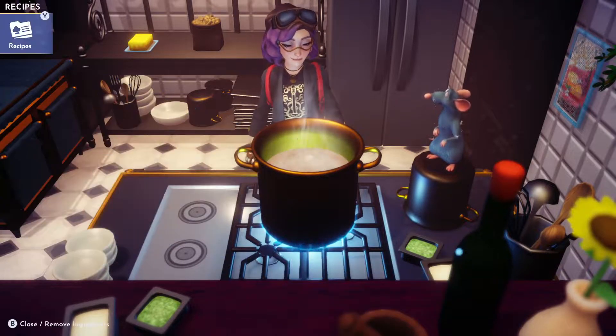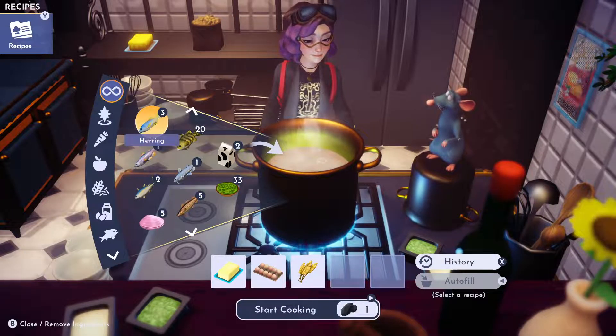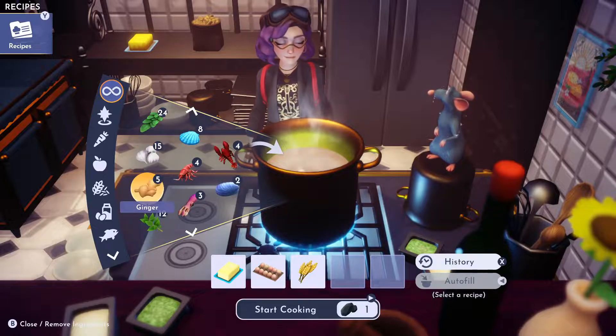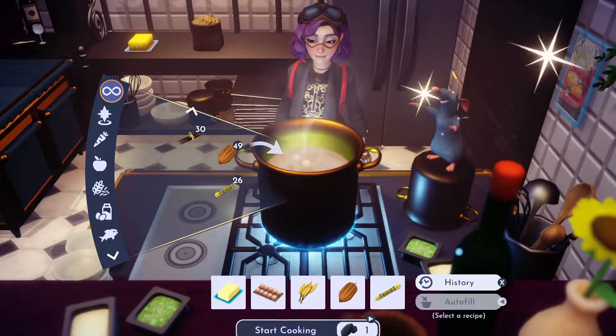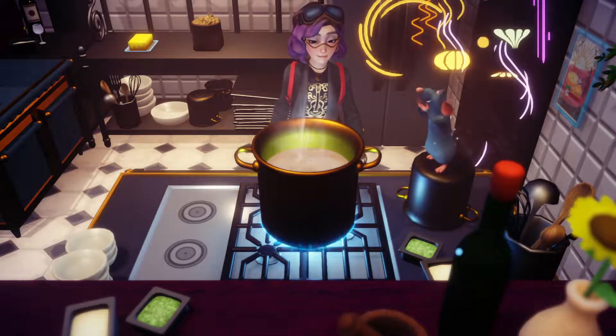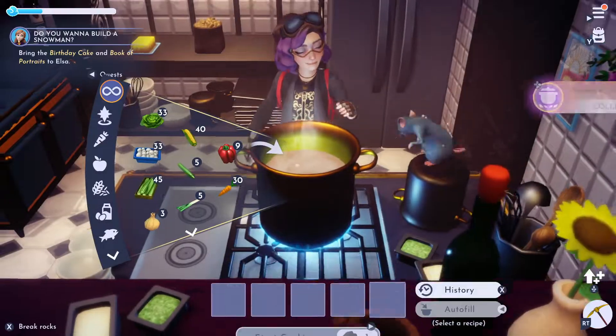Butter, eggs, wheat. How many sugars do I have? Cocoa. Sugar. Bam. Oh, I want that.